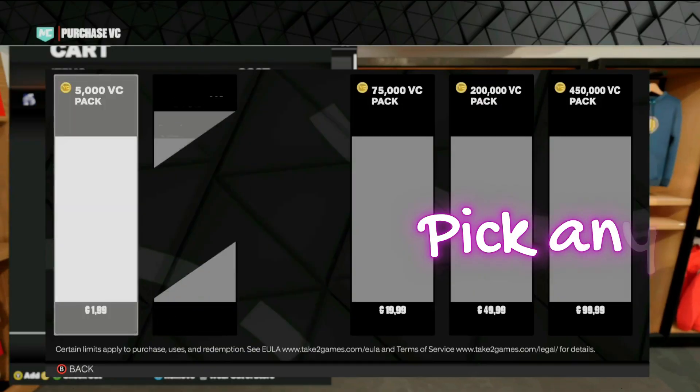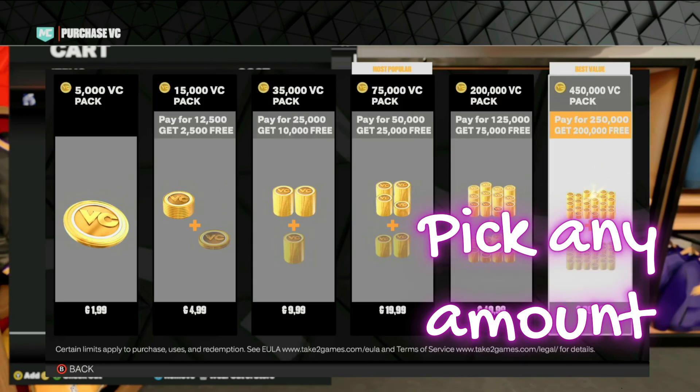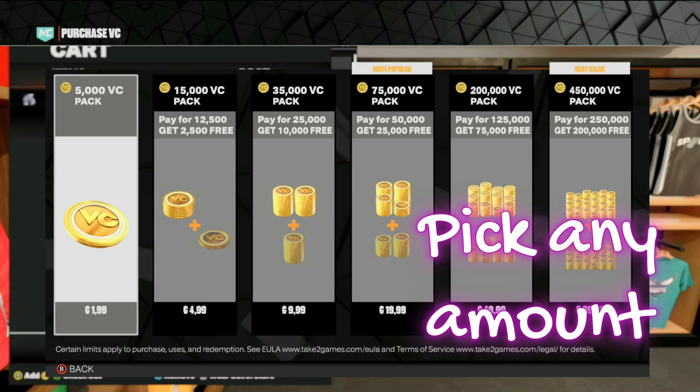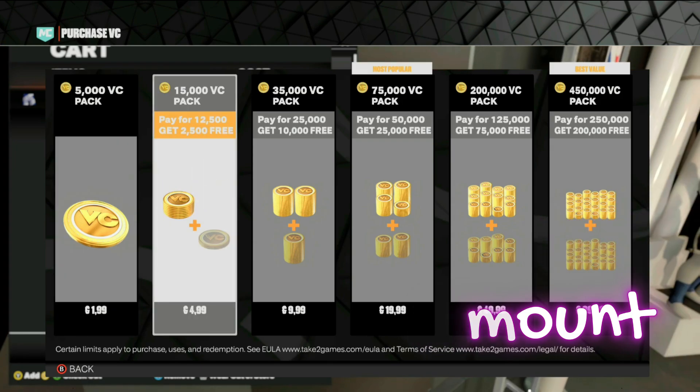Once the item is in your cart, you wanna bring up the buy more VC option and then you can pick any amount that you would like. I'd recommend only doing the 5K VC because you don't wanna get banned while you do this glitch.